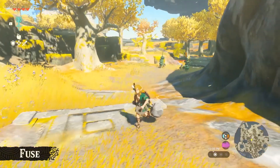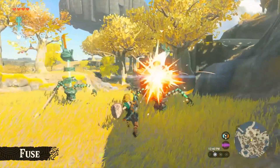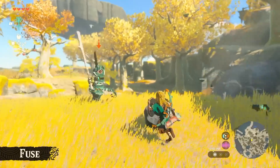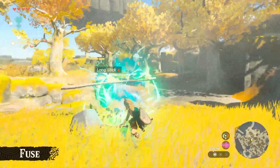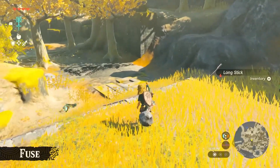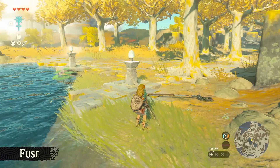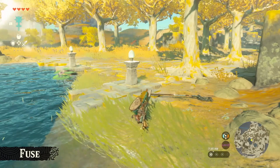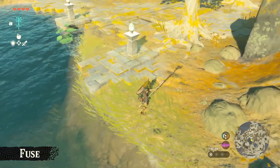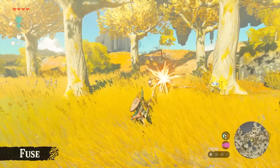Let's take on another Construct with this Fused weapon. We're dealing with two of them at once — we beat one! The weapon's attack has definitely improved. The other branch broke, but this weapon has much better durability. You can do all sorts of things by experimenting with the Fuse ability. For example, if we take this long stick and fuse it with a pitchfork, we can create a weapon with a much longer attack range, so we don't have to get too close to enemies and can safely attack from a distance.